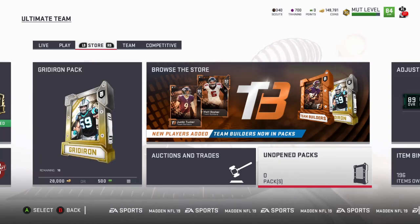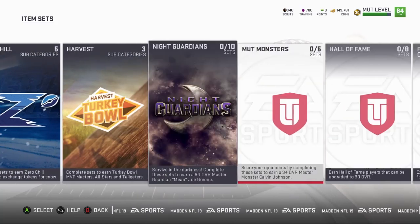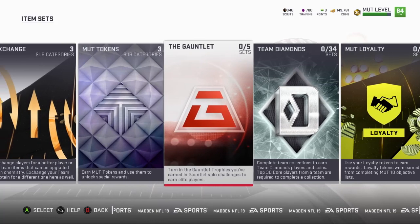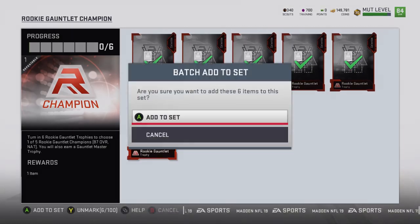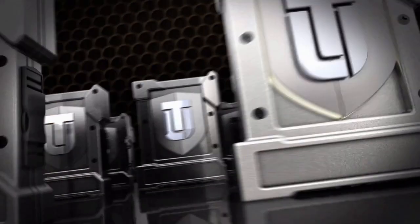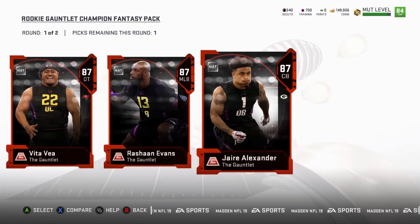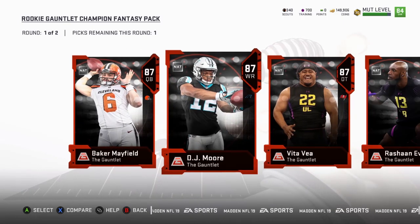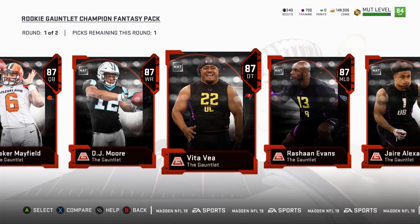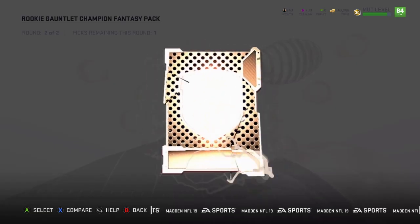Now we're gonna go ahead and go to the gauntlet complete set. We're going to see what we get. I already got the middle linebacker. We don't need a cornerback because there are better ones right now for cheap. We're gonna get a quarterback, a wide receiver, and I'm gonna go buy one. We're gonna go ahead and get this defensive tackle because he's a goon anyway and it'll be a while before we get high-rated defensive tackles, so we'll use him because he's useful right now.